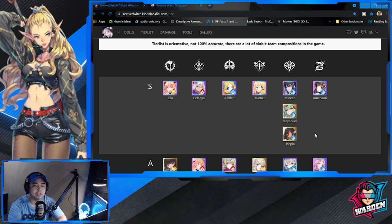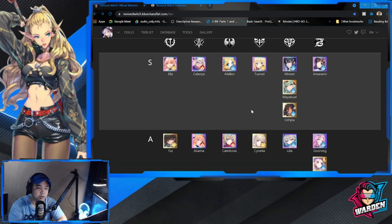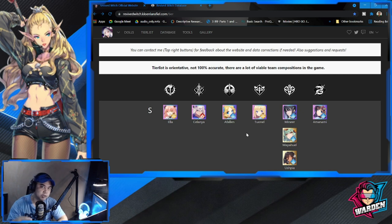I would suggest you base it on what is shown in the tier list. For the top tier, there will only be four URs — Ultra Rare — which is the highest rarity of your dolls. I would suggest going for a Fallen or Tonel as they are URs. The other URs available are Kaledonia and Akasha.